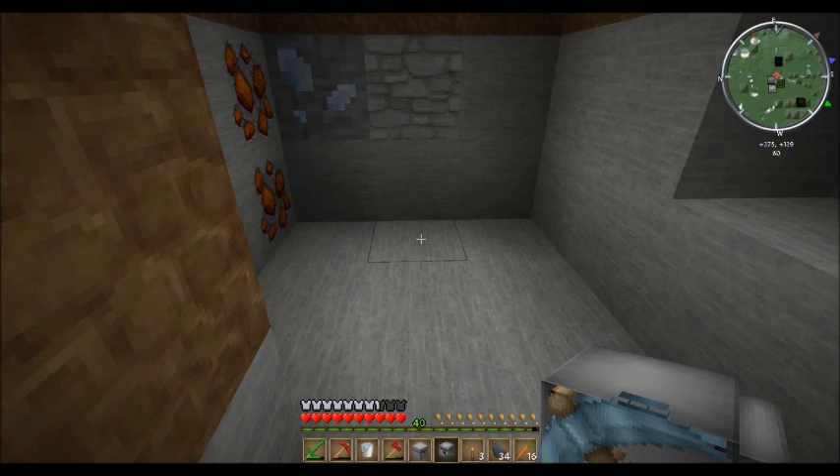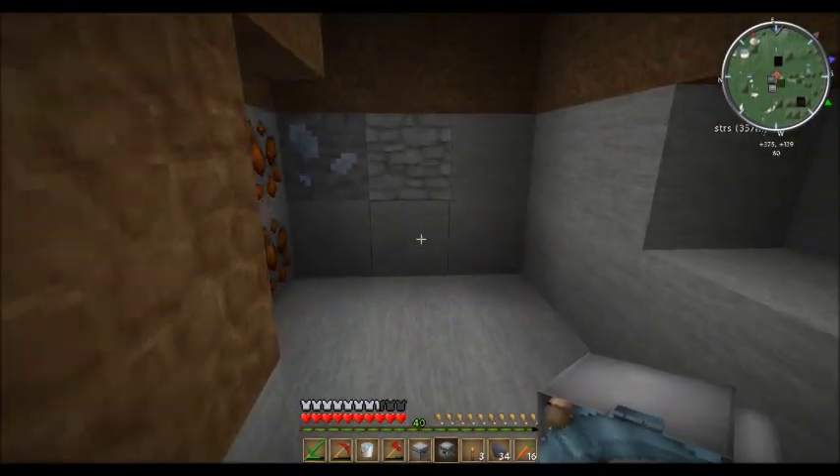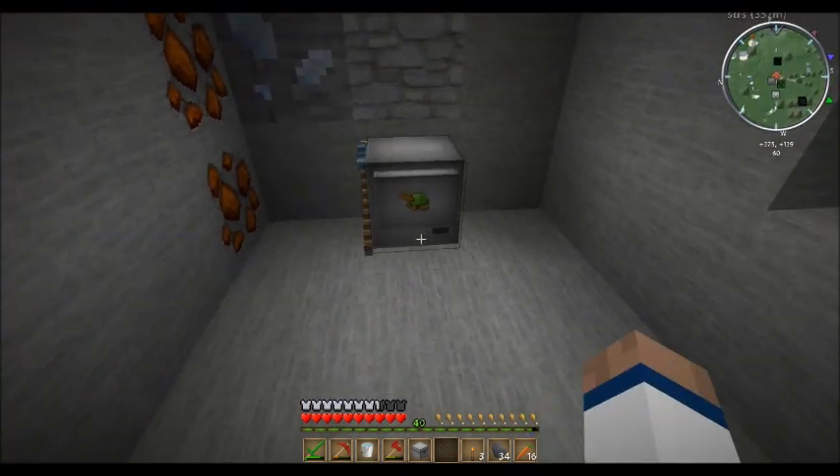Using the mining turtle, just stand on the way of where you want to go. Because now I'm going to dig a tunnel two by three. I'm just going to put it straight on, like this.